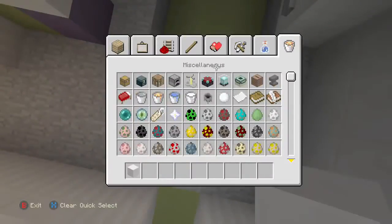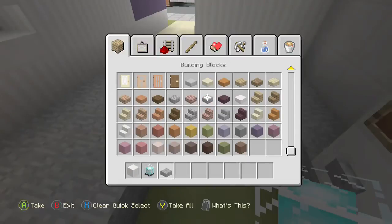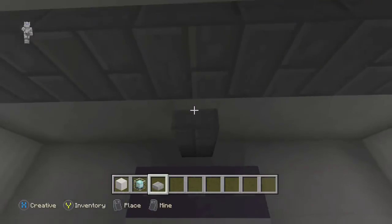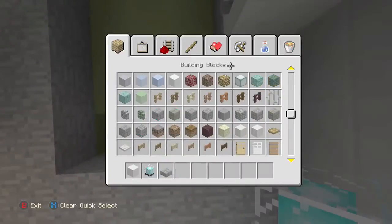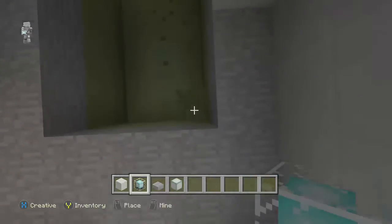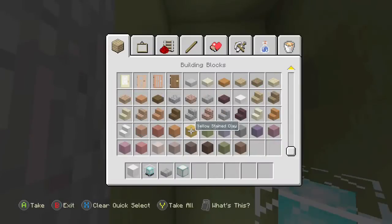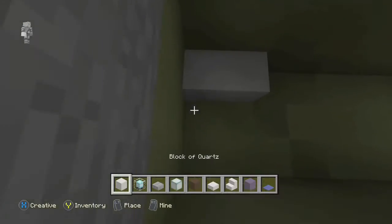Now we're getting to probably the coolest part of this garage build — the car. There's a car here and it's gonna be the light source for this whole entire room. I'm noticing there are some metal gray beams at the top, so we're just gonna add those in for support. They also have lights but we're gonna use the car for that. We're gonna use sea lanterns because I feel like that's the perfect blue. Now I need to clear up enough space to actually build the car in here.